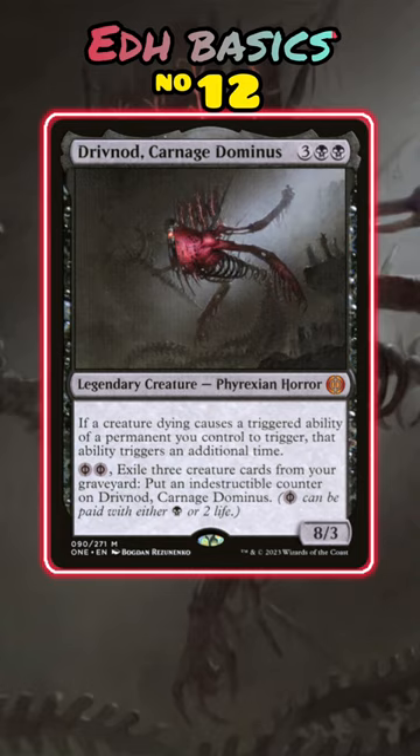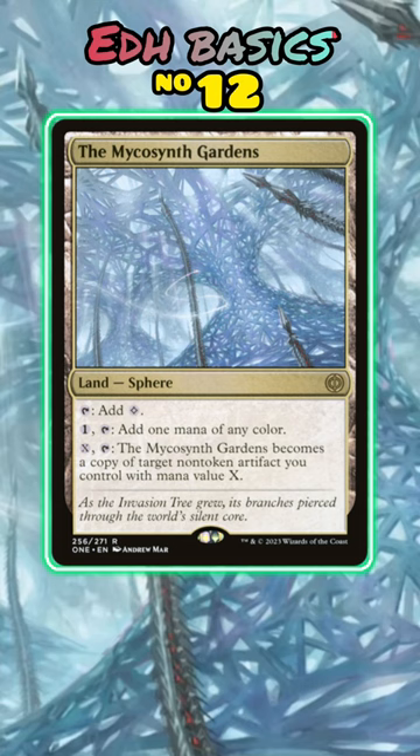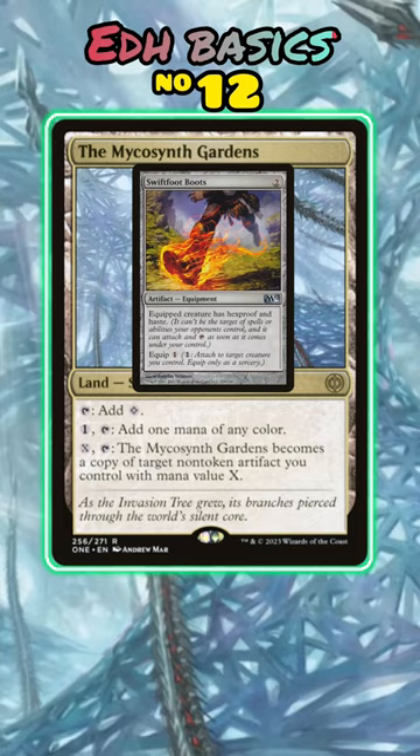From copying a Sol Ring or an Altar, or something as big as a Darksteel Forge, this versatile land will be wanted by people who run big artifact packages, and even those who may just want some redundancy for stuff like Lightning Greaves or Swiftfoot Boots, and pods with artifact destruction.